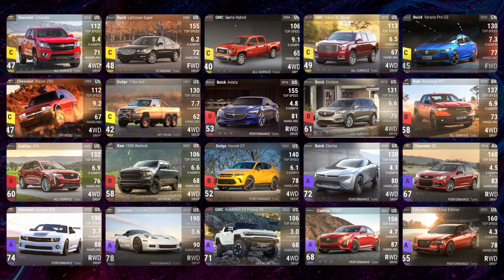Moving on to the Ultra Rares, the Buick Avista has a really interesting photo — it looks like two cars merged into one. Half the grille looks different from the other half. One side is a really saturated blue and the other side is a really faded blue. It genuinely looks like two different cars merged into one.